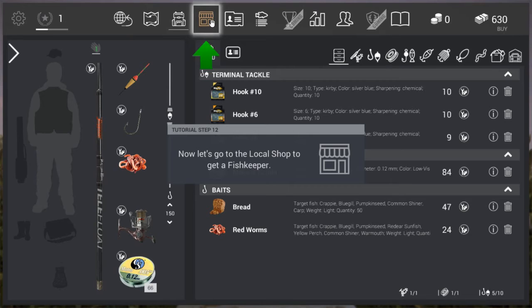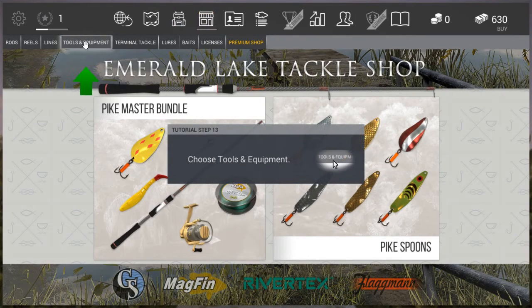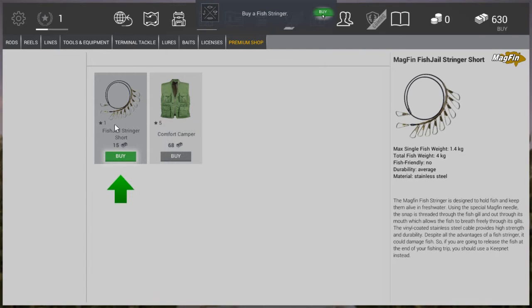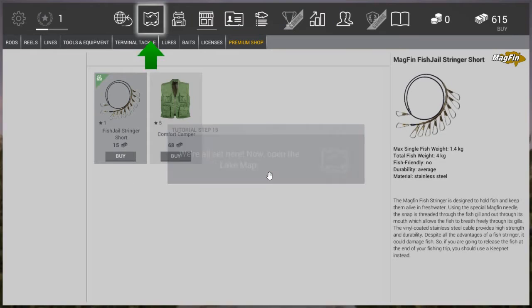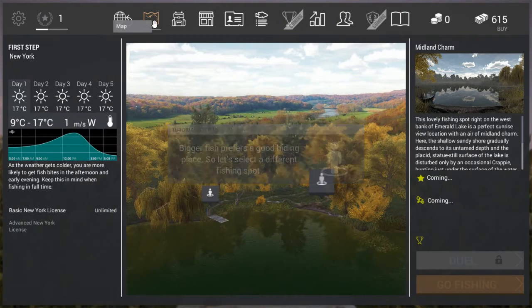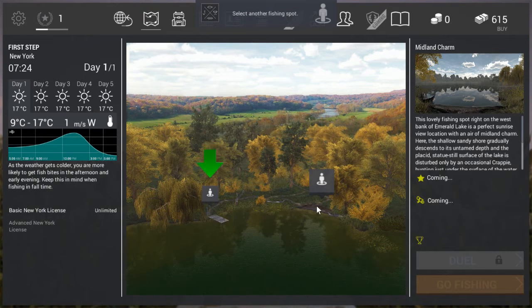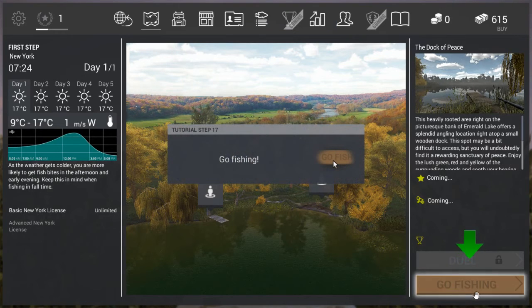We also need to go to the local shop. Whenever you're at a lake you can go to a shop, and when you're home there's the big store which you can go to and shop as you like. We need to go to Tools and Equipment — it's right here, just follow the arrow. We are forced to buy ourselves a fish stringer, called the fish jail. So we're going to buy that. Now that we've purchased it, we need to go back to the map and head to a new spot. Go fishing.